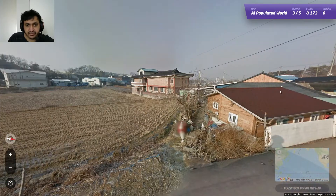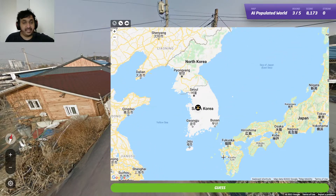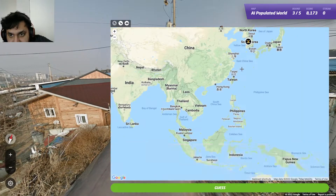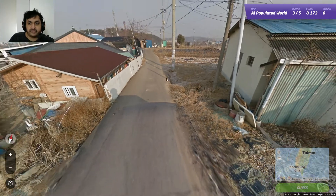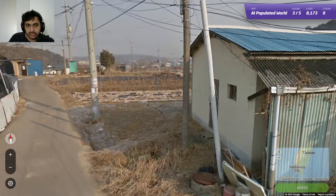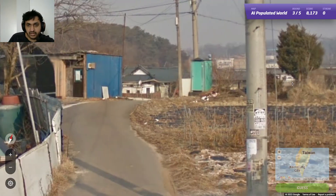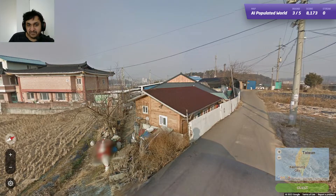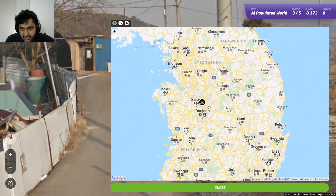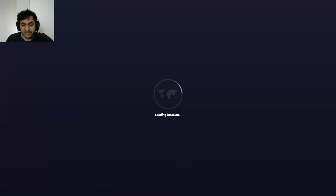Round 3. Sun in the south, northern hemisphere, and we have very Asian-looking architecture with a black Google car. This would only mean South Korea. Japan has a low cam, Taiwan usually has an antenna on the car — no antenna and not a low cam means South Korea. Zooming in you can see Korean script, Hangul. We end up in South Korea but further north-west than my guess near Daegu.